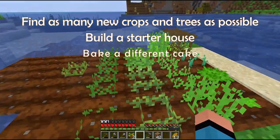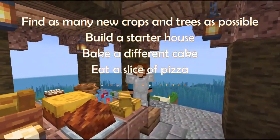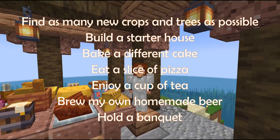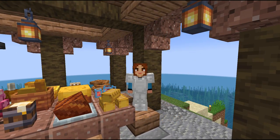Find new crops and trees, build a starter house, craft different food such as cake, pizza, tea and even homemade beer. Finally, hold a sumptuous banquet.